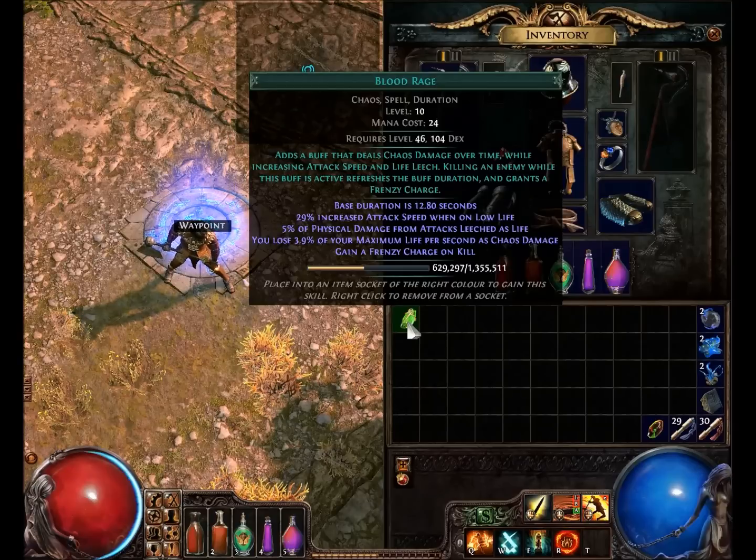It adds a buff that deals chaos damage over time while increasing attack speed and life leech. Killing an enemy while the buff is active refreshes the buff duration and grants a Frenzy charge. The usefulness is that every time you kill an enemy while you have Blood Rage up, it's going to refresh it and give you a Frenzy charge. So if you're on a map or zone with considerable enemy density, you're going to keep Frenzy charges up the whole time — like on ledge runs, you'll have three charges up consistently.